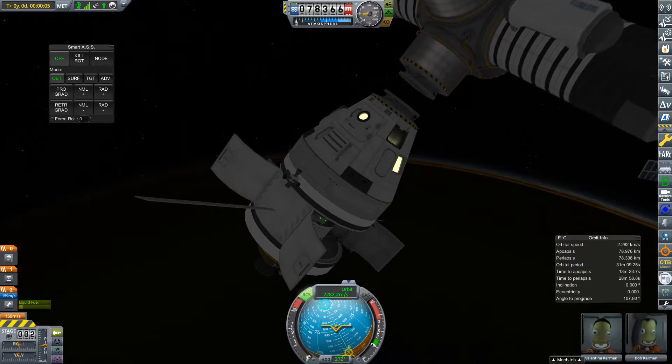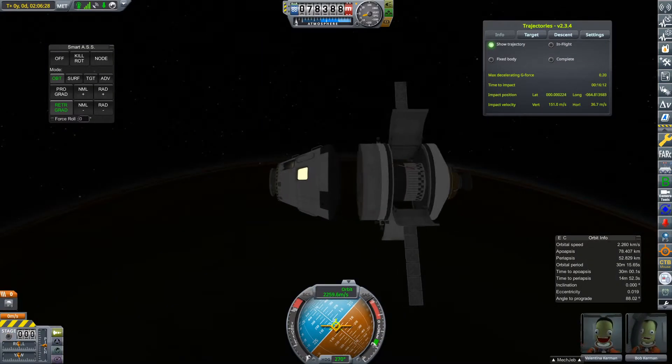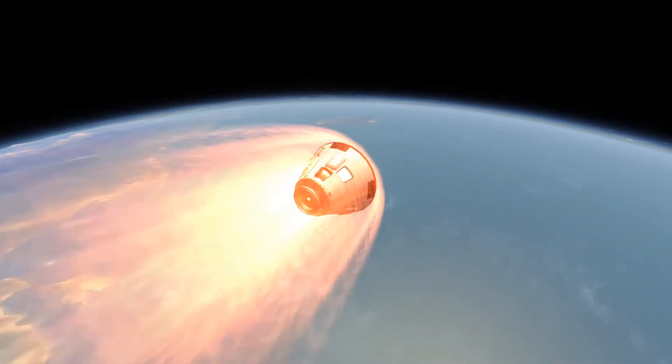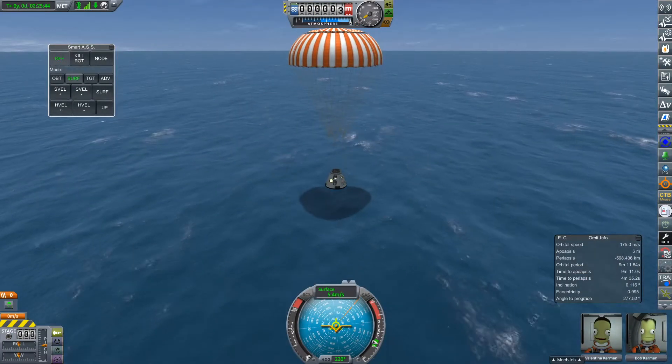The steps to get them back to Kerbin are pretty simple: undock from the space station, briefly fire up the engine to perform a short deorbit burn, decouple the service module, then sit back, relax, and don't burn up in the atmosphere. Luckily for us, we have a heat shield, so that didn't happen. Once we slow down enough, we can deploy our parachute and splash down in the ocean.